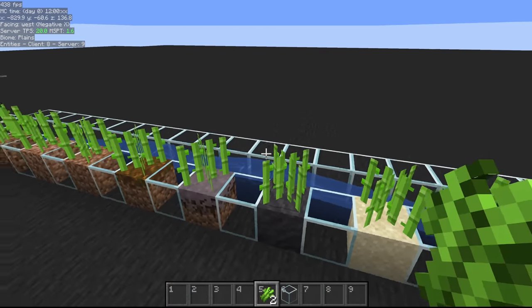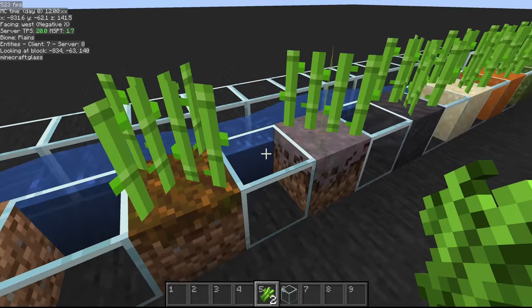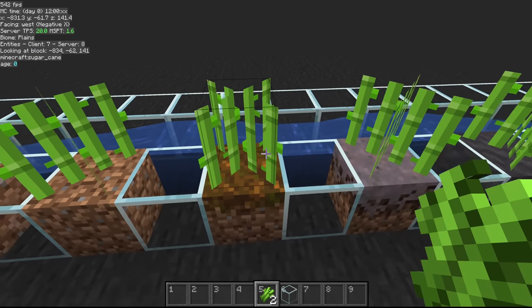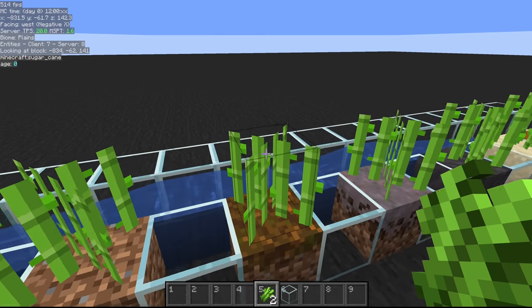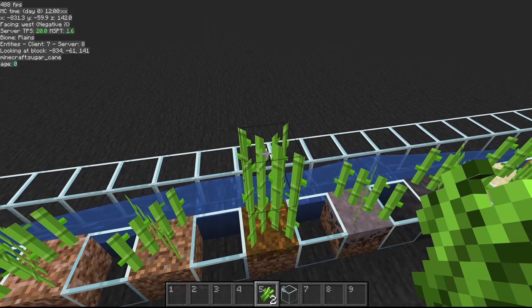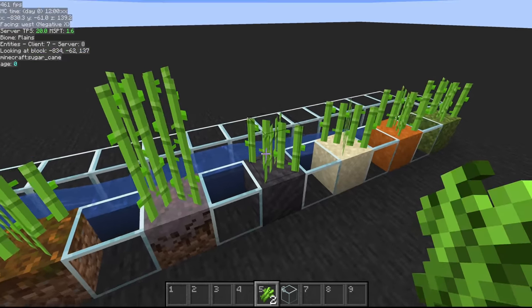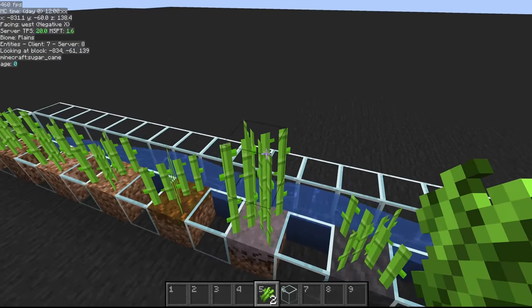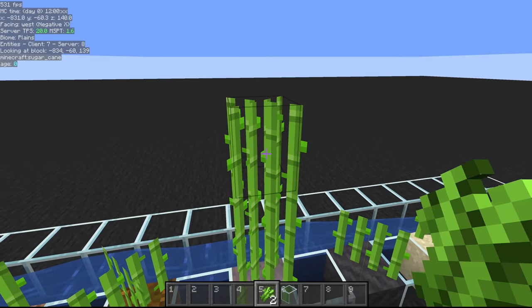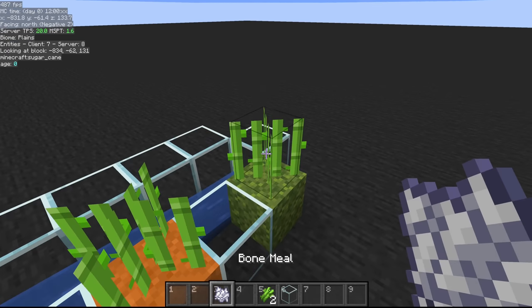A big question I see is: I planted my sugarcane and it's not growing. The reason is sugarcane needs to get random ticked — specifically, it needs 16 random ticks to grow one level, then another 16 to reach the maximum height of three. That should take an average of about 18 minutes per level, so another 18 to reach height two. You can get lucky and grow in seconds, or unlucky and wait half an hour.